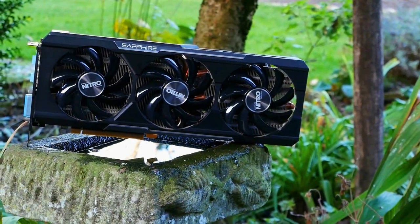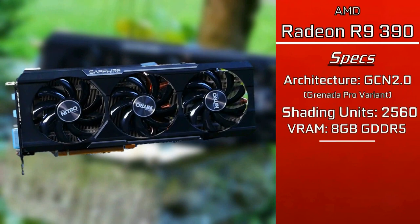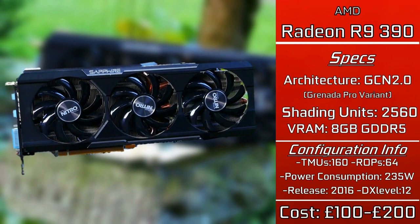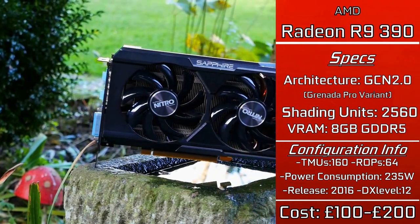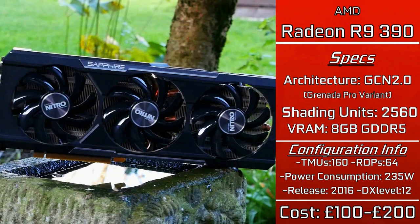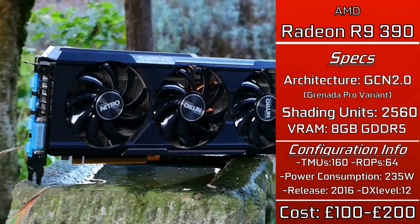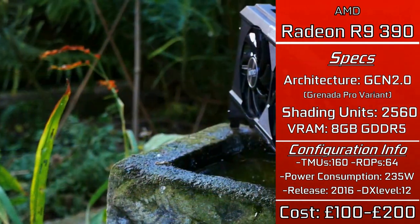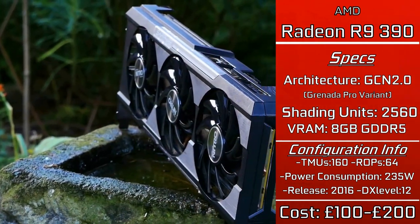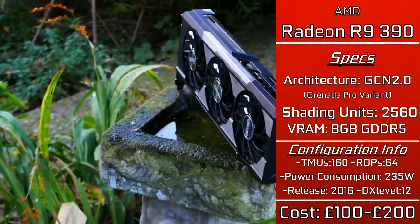Released in June of 2015, it was more or less a beefed-up version of AMD's previous flagship, the R9 290 — in a similar vein to how the 280X was a HD 7970. The main difference here being it usually came with twice the VRAM, in this case 8GB of GDDR5. Based on the Granada Pro variant of the GCN2 architecture, it was second only to AMD's own Fury graphics card, with 2,560 shading units, 160 TMUs, and a frankly huge 512-bit memory bus. What it lacked in the Fury's overall power, it made up for by being an all-rounder with a lower price and a huge VRAM pool.